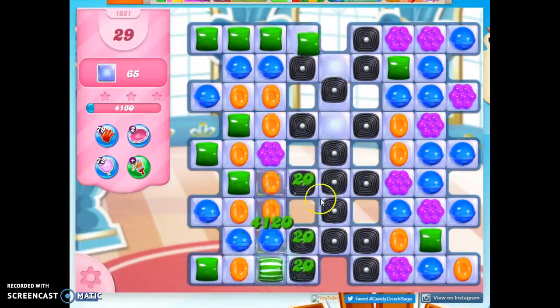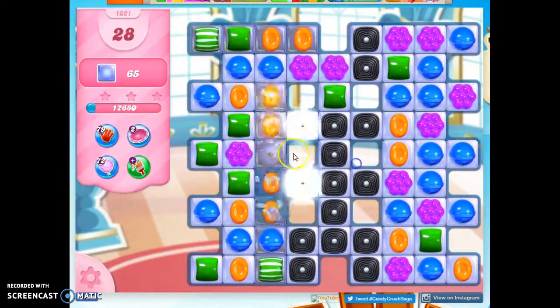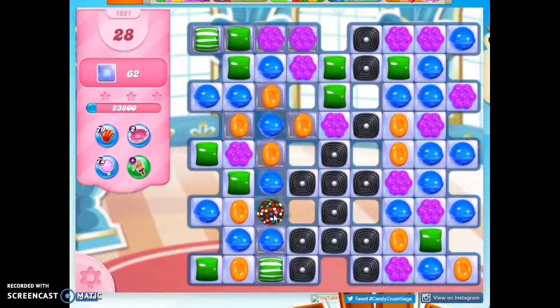When I can make specials, I will, especially if they're color bombs, because I love those. When I can clear out these licorice, I will, because the stripes that I need to set off don't go well through the licorice. And when I can reach into these little offset areas, I will.